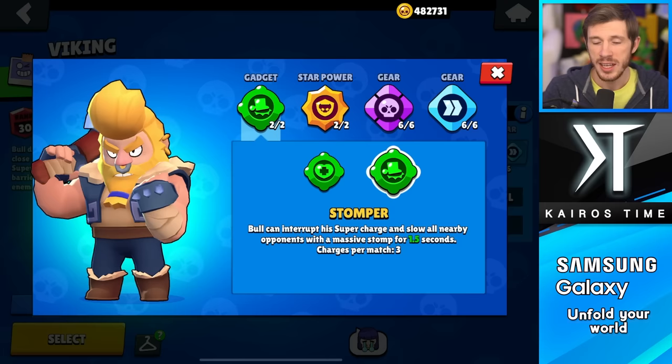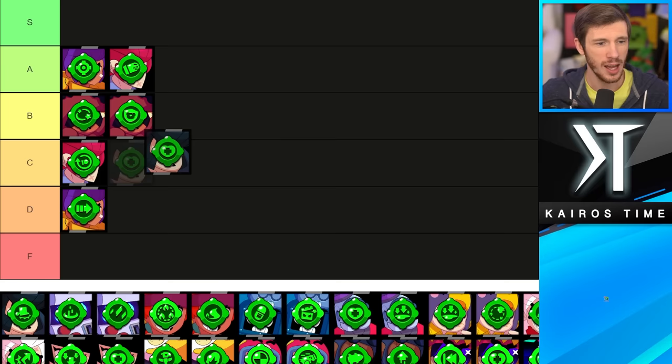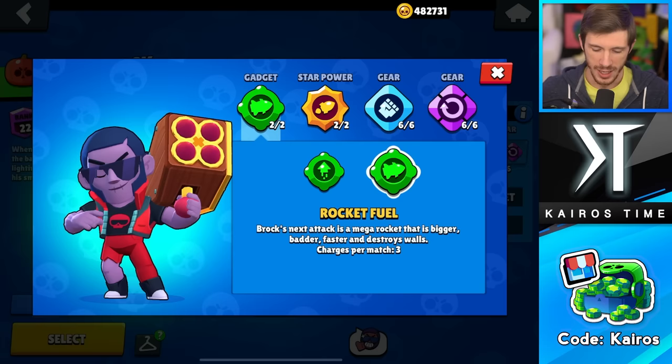We have Bull. I like his T-Bone Injector — it's incredibly simple and always useful — but I do think Stomper is the better gadget for him. It helps him get more kills and allows him to prevent himself from going too far when using his super, because his super has a long range. I'm putting T-Bone Injector in the B tier and Stomper in the A tier.